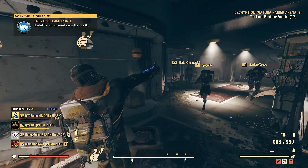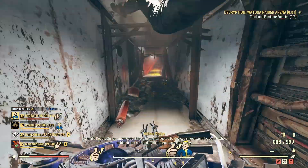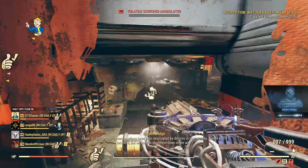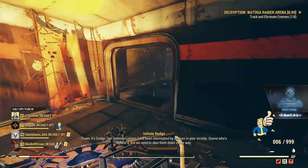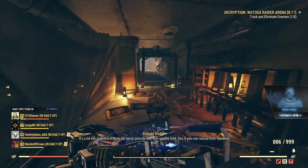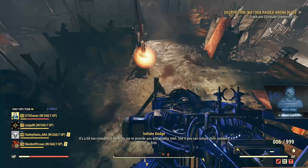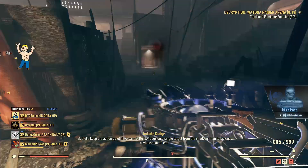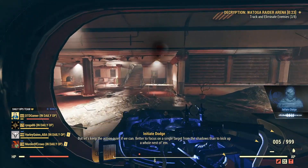Welcome back to another Fallout 76 video. It's Wednesday, so we're going to be sharing all of the offers coming into the atomic shop each and every day this week. Each day we get a different discount, only available for 24 hours, and you can find it on the final page of the atomic shop. If you guys enjoy, hit the like button and subscribe — we're trying to hit 30,000 by my birthday next month.